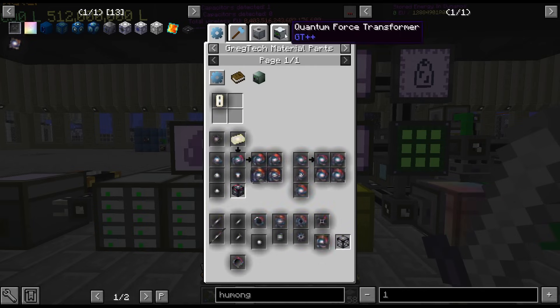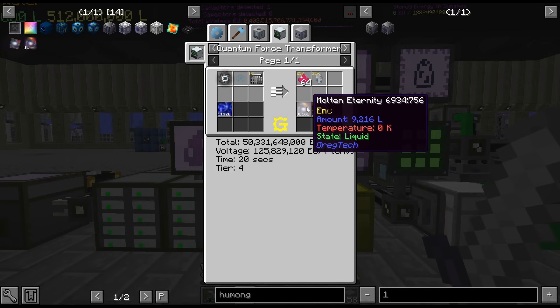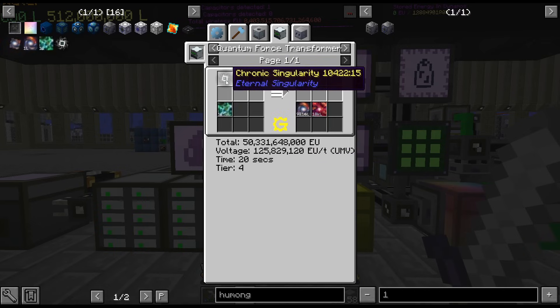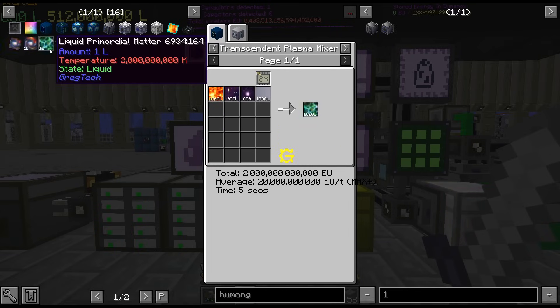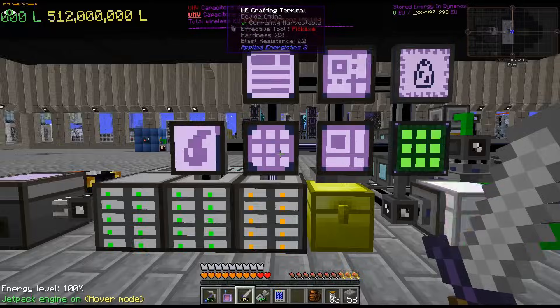So I need molten eternity, and to get molten eternity we need liquid primordial matter and chronic singularities. This is a thing. Alright, that recipe in general is not horrible.